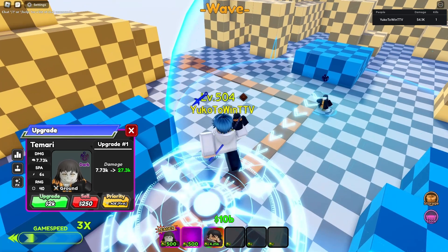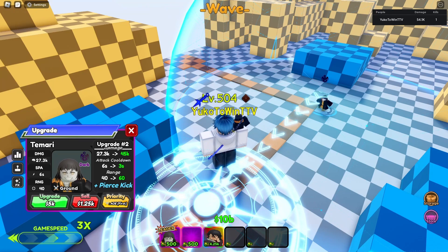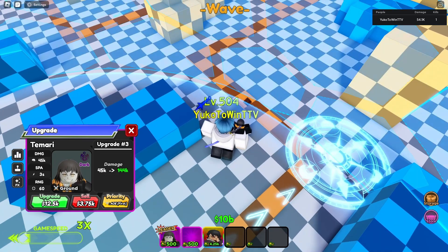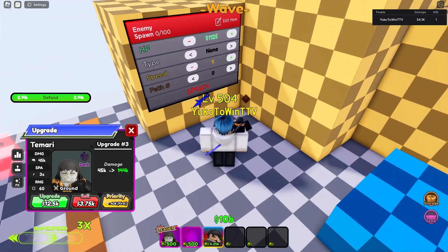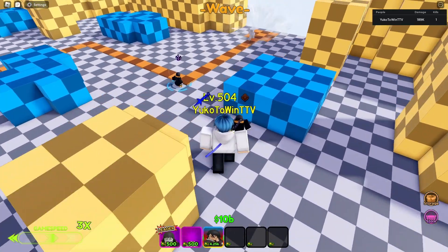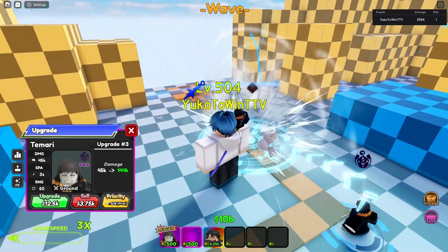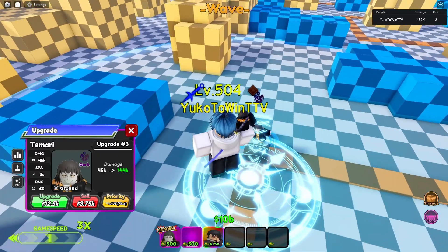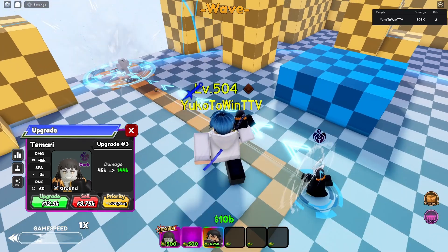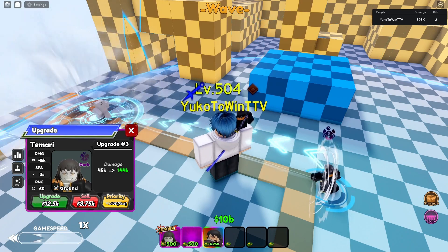The first upgrade gives 2k more damage, then 5k more damage, minus 3 attack speed down to 3 attack speed, plus 20 range to 60 range. She gets pierce kick and a smaller AOE circle. Her damage is kind of low for a six-star at this point. Pierce kick — it's actually a punch, not a kick. Why is it called kick if it's a punch?